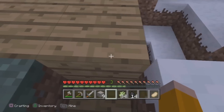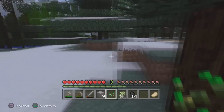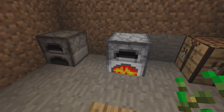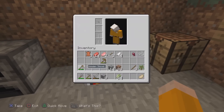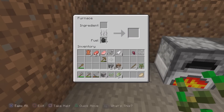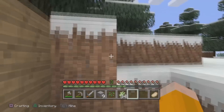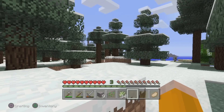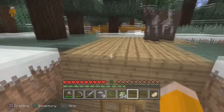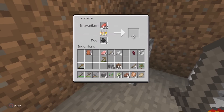Did we put any food to cook? I don't think I did. Where the heck is the entrance? There we go. I should probably put a door there as well. Let's put this coal in — not coal, actually. Let's cook the food. There we go.